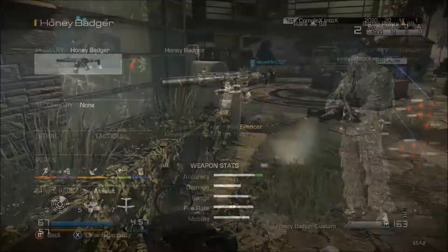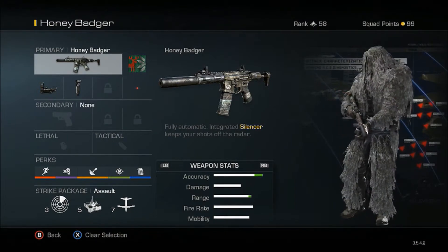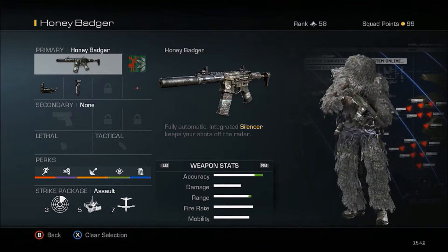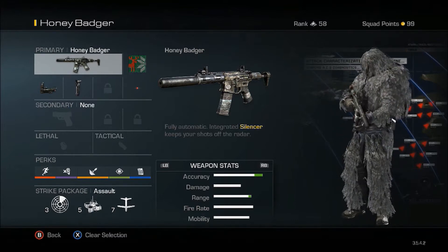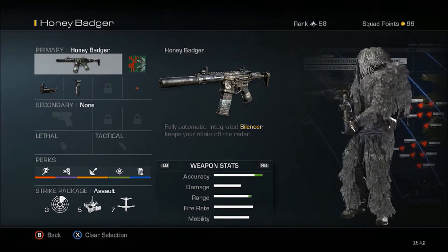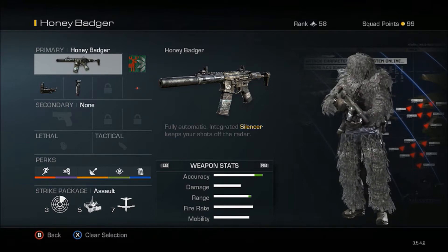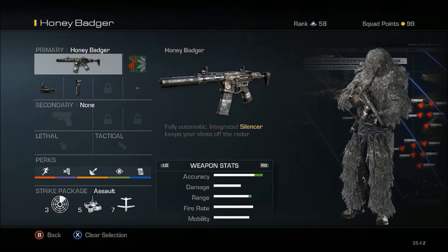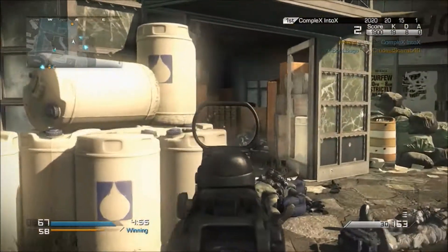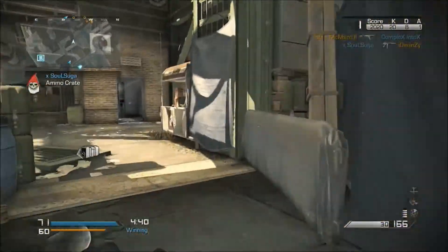Moving on to a couple of recommended classes you might want to try out in Call of Duty Ghosts multiplayer. This first class setup is mainly built for head-to-head gunfights you might encounter. By equipping the red dot and the foregrip you'll get a clear view on your targets. With no secondary, lethal, or tactical, we can spend the rest of our points on perks — here I've equipped Marathon, Dead Silence, Wiretap, Focus, and Fully Loaded. This allows you to run around the map, see where enemies are from their satcoms, take aim with reduced flinch, and reload with maximum ammunition.